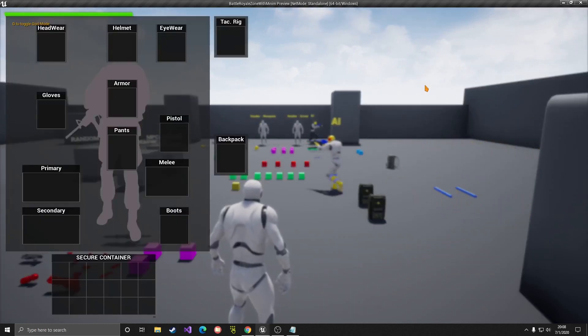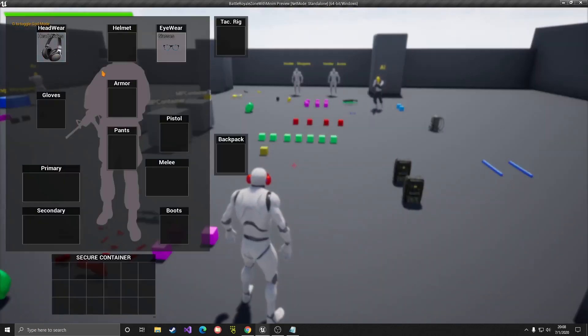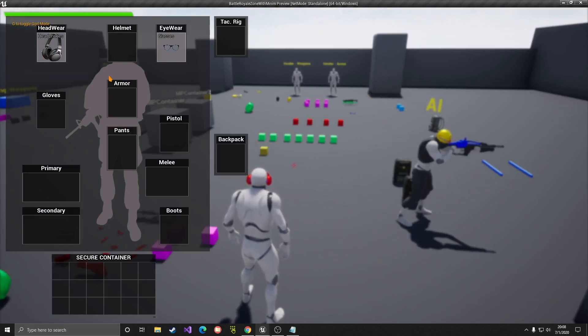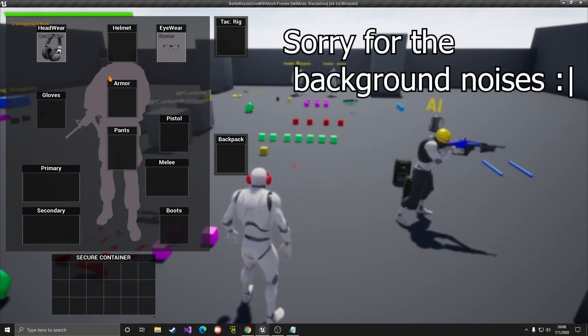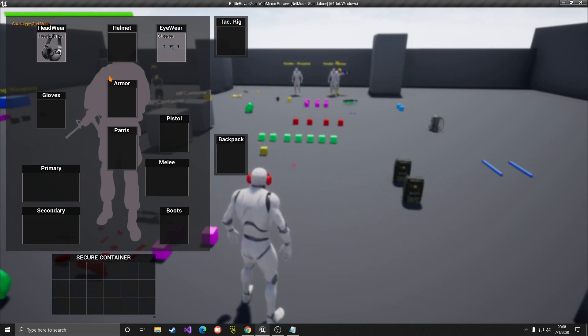First of all, we have two new stats: headwear and eyewear. So for headwear and eyewear, you can equip something like headphones, glasses, or you can use them for something else completely. It's up to you. These two new stats both work for AI and players. If you loot them, you should be able to see these two new stats.